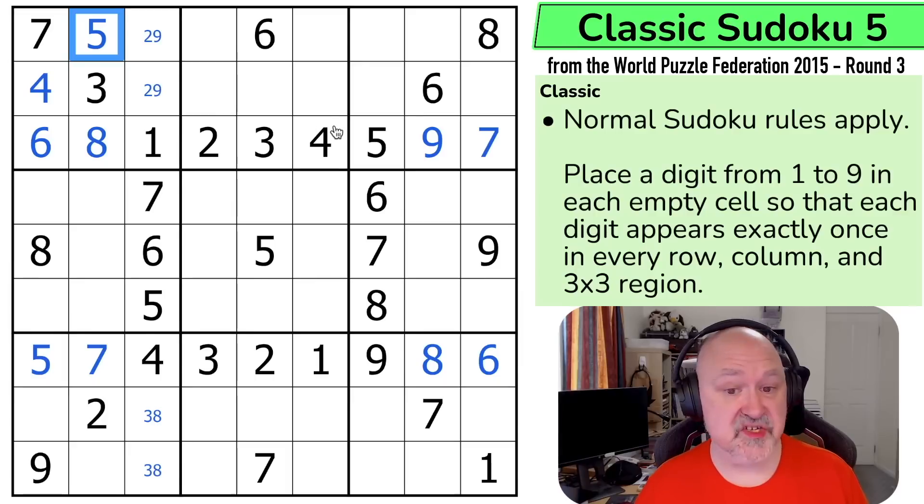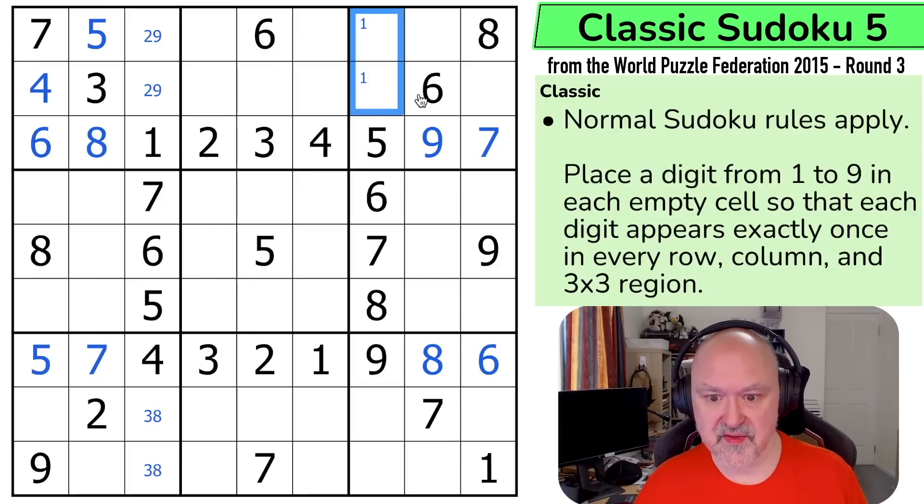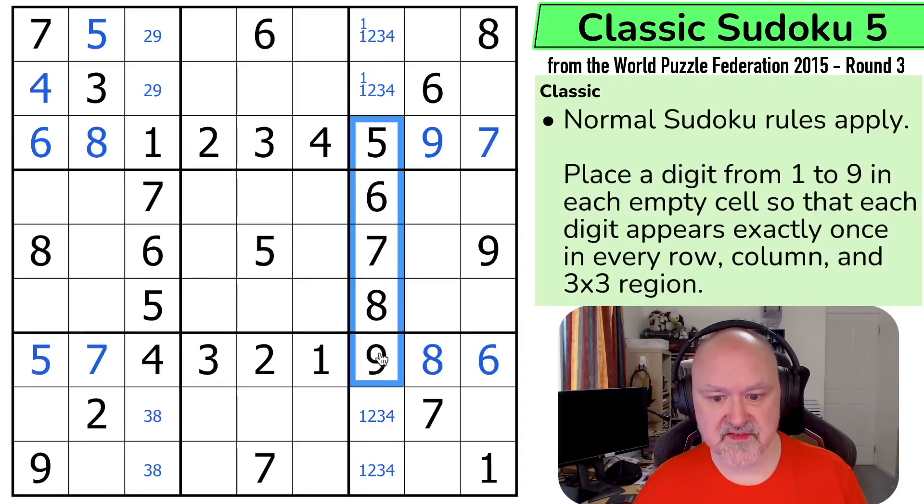I'm finding this so far a lot easier than the previous puzzle, which was worth less points. The one has to go into one of those two. The six and the eight doesn't work. So what is this quadruple? I am going to just mark it — we can see it's one, two, three, four, because I've got five, six, seven, eight, nine.